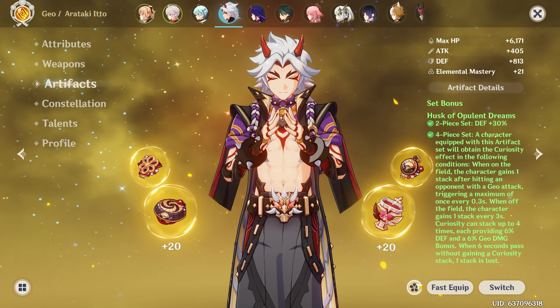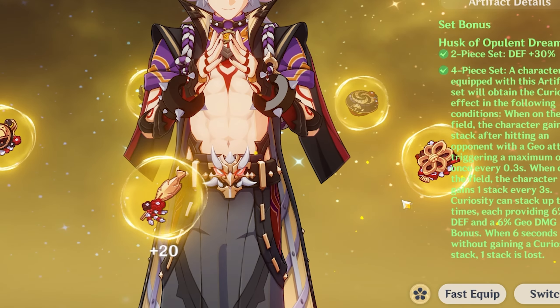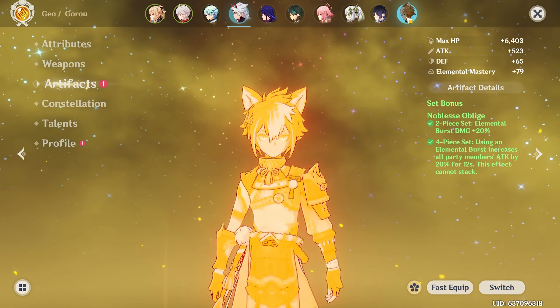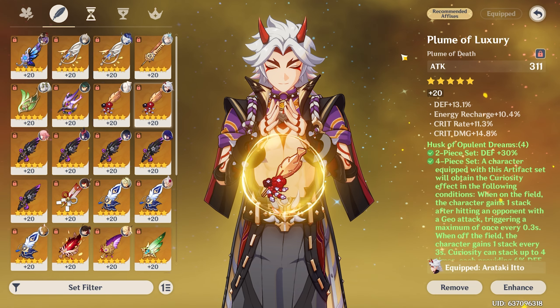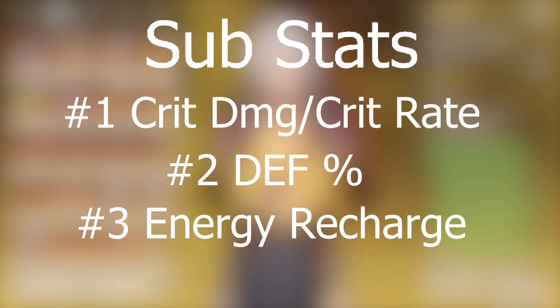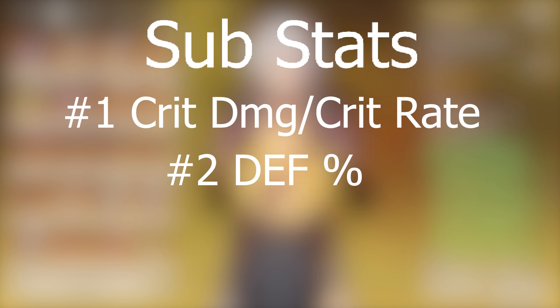For artifacts, I recommend running Husk — that's what I'm running right now and it's also listed as recommended. This applies to Gorou as well, who is his partner. The number one stats you should look for with this guy are definitely crit damage and crit rate, and his second main priority is defense percent. You can make energy recharge your third priority, but this is not needed if you have C2 and some good batteries.